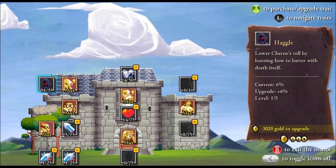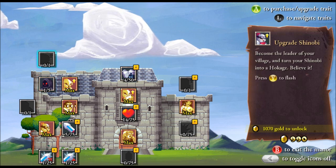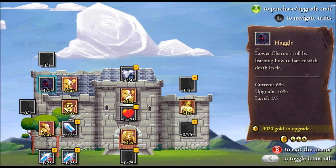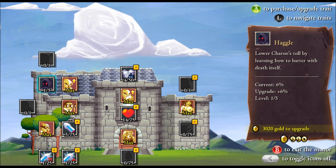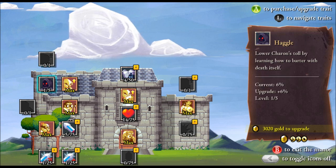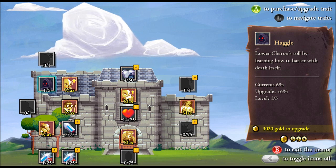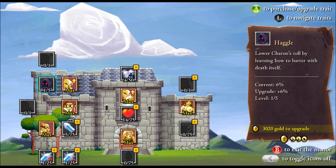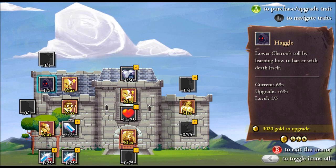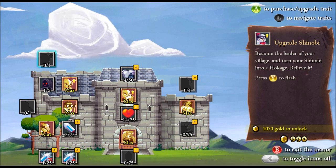I'll try the haggle upgrade. The haggle makes it so that when you go back into the castle — normally death takes all of your gold — but now it looks like I get to keep some in successive runs. Before I got this upgrade I would lose my gold every single time. Now it looks like I only get to keep 6% of it, so I'm still going to try to spend as much gold as possible.